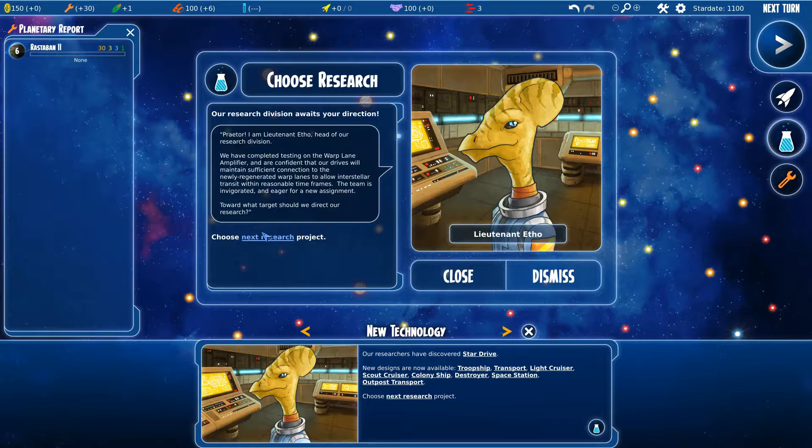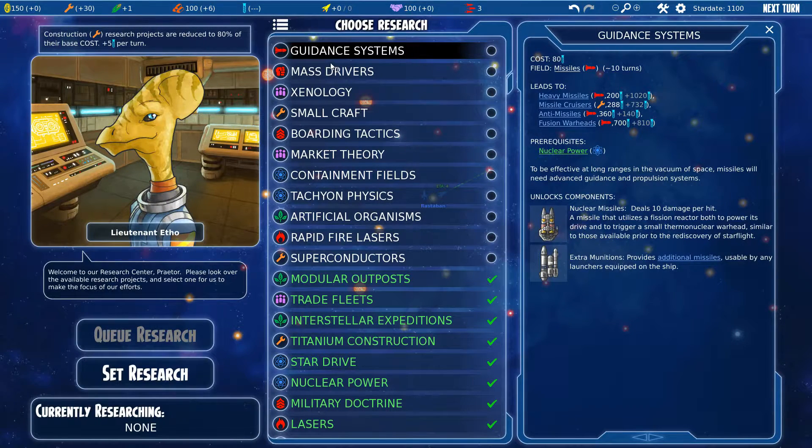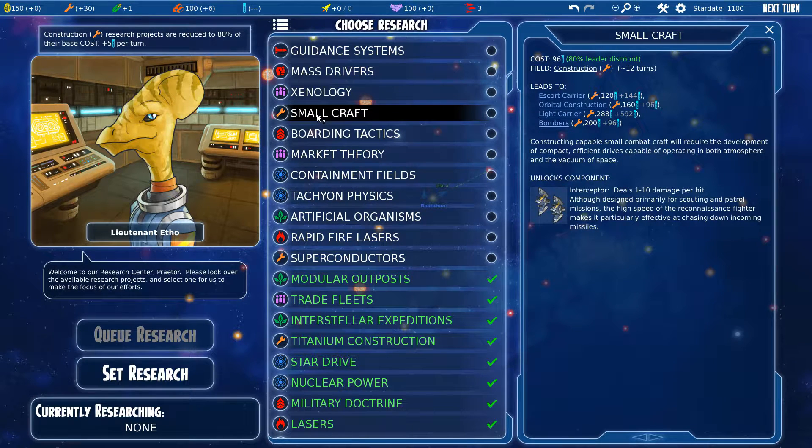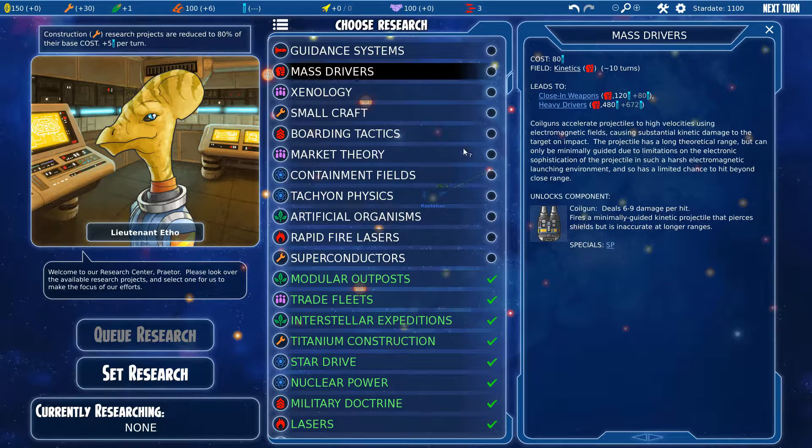Let's go with the research. The research interface shows you in a simple way what you can get with the next technology you unlock. However, I do miss a big tree where you can plan ahead. I'm going to get the mass driver — it's a weapon upgrade for ships, which is the coil gun. The game starts with just laser weapons and these coil guns are a little better.